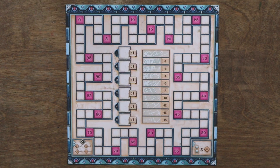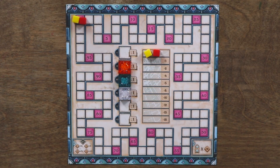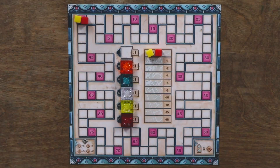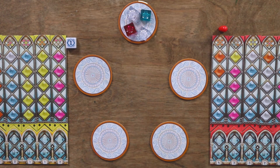Next, determine who will be in charge of keeping score. That player will take the scoring board and place it next to their palace board. Place a marker of each player's color onto the zero space of the scoring board and one at the top of the broken glass track. Then take one pane piece of each color, shuffle them or use the bag provided, and place them at random onto spaces two to six of the round indicator. Fill the bag with the remaining 95 pane pieces, draw one at random, and place it on round one of the round indicator. The player who most recently cleaned a window receives the starting player tile and then fills each factory display with four pane pieces randomly drawn from the bag.